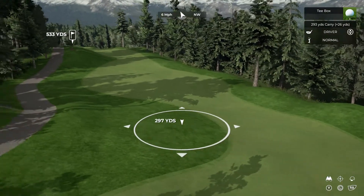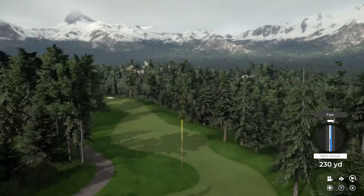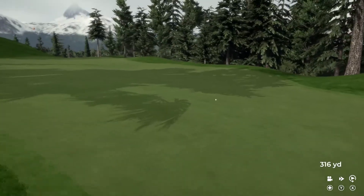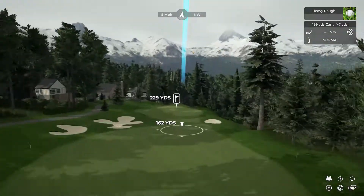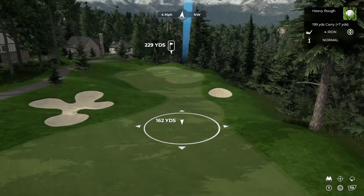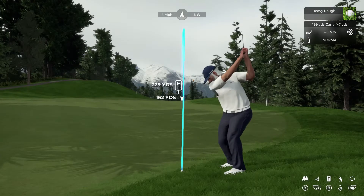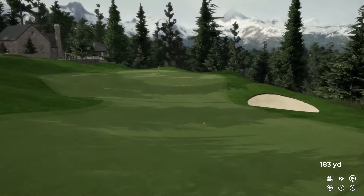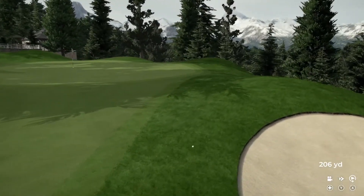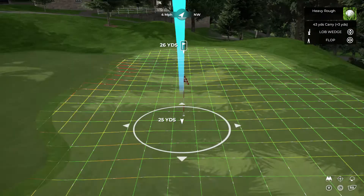Downwind here — I'm going to aim for this rough because I think the wind's just going to carry it, and it gives us a little more fairway to work with. Should kick off that hill really nice. Oh no — kicked into the rough, and this rough is heavy. Four iron is only going to carry about 162 yards. That's tough but we're going to try and get to the top of that hill. That's the kind of shot I was looking for, hopefully it stays in the fairway — back into the rough. This course is really tough if you don't keep it in the fairway.